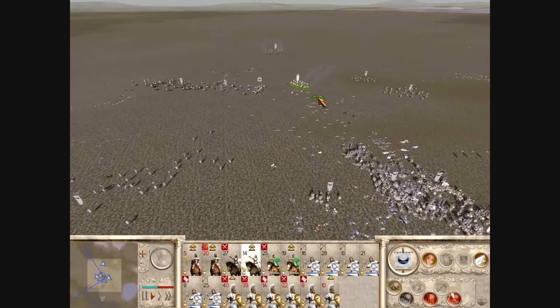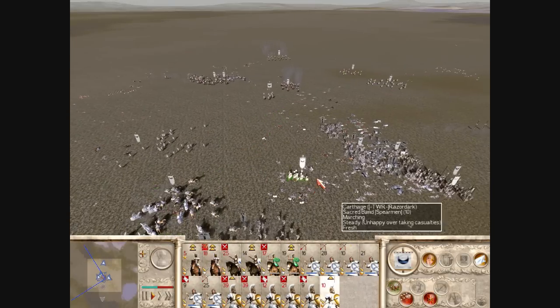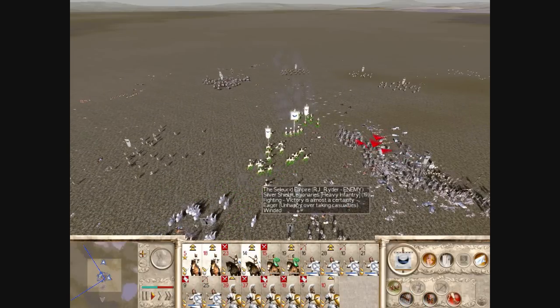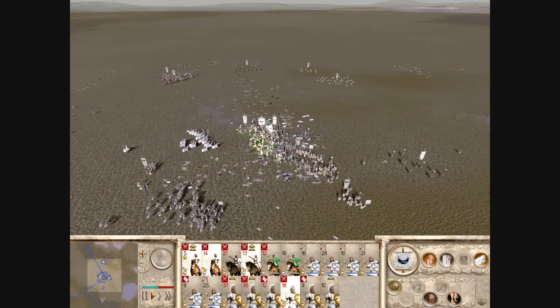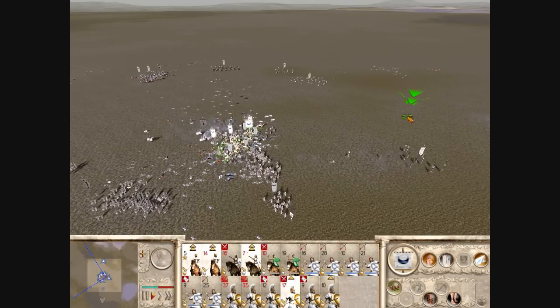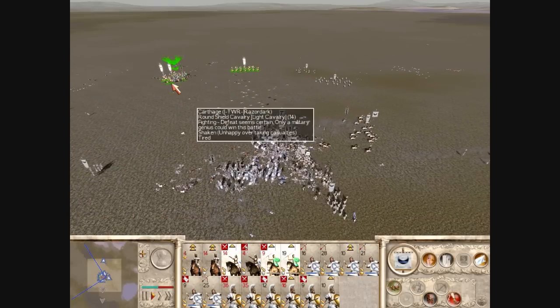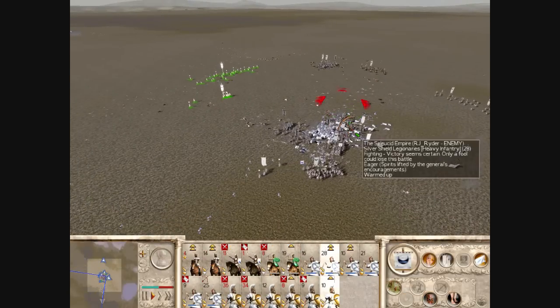I'm maneuvering my cav at the back, trying to get hammer and anvil strikes. I have to get hammer and anvil strikes or I will lose this battle. I was able to route two or three of his Silver Shield Legionaries right there.